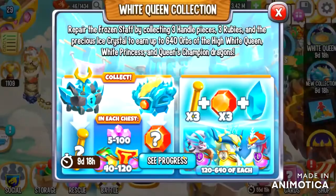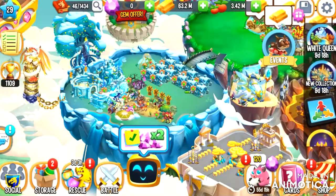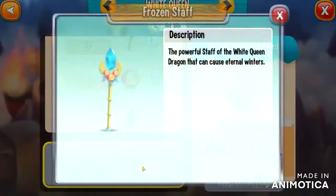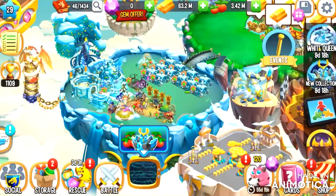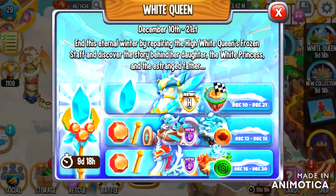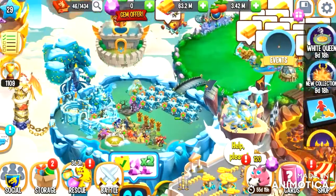Tomorrow you'll also be able to get the Champion Dragon - let me check from the events. Yeah, from here - he's called the Queen's Champion Dragon. You'll be able to get him tomorrow, and you can also get some of these chests from there. So right now the only way is from the Dragon TV, but tomorrow you'll be able to get more of them.